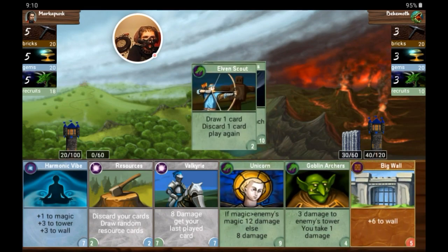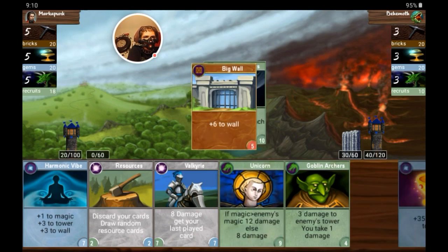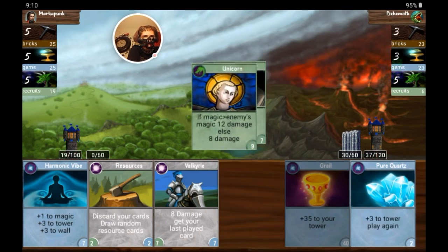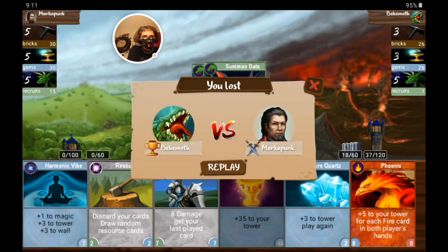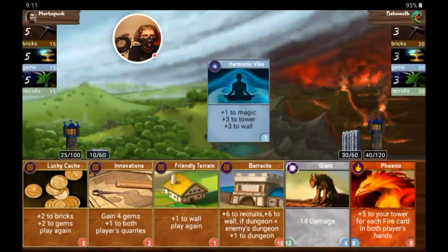So I'll go with elven scout and I'll use unicorn. I guess I have to discard something. There we go. Unicorn — wow, he killed me already! Son of a bitch, he's tough. I'll give him credit for that.